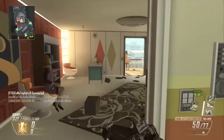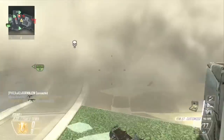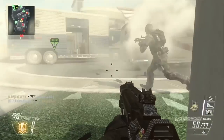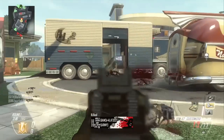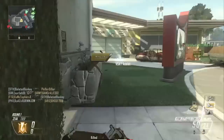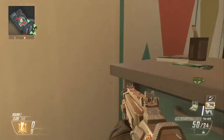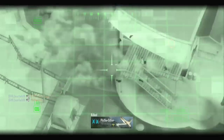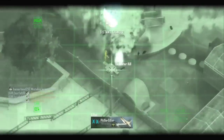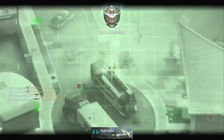For the perks you're going to want to use Hardline, Toughness, Scavenger, and Dexterity. Hardline is very essential if you want to get your high killstreaks fast with no faults. Toughness means that when someone's shooting you, you can shoot back without your aim going off — it really helps you win gunfights, and with the PDW I don't think I have any recoil at all.